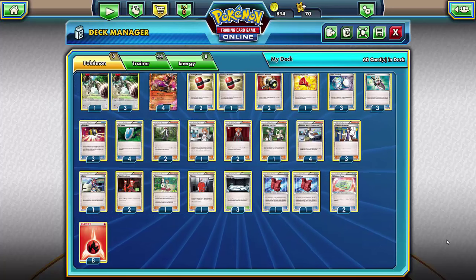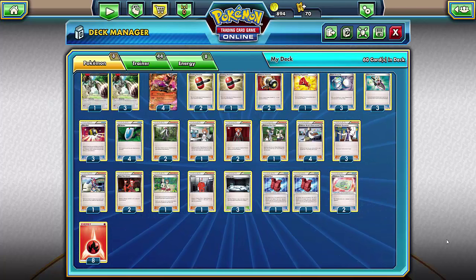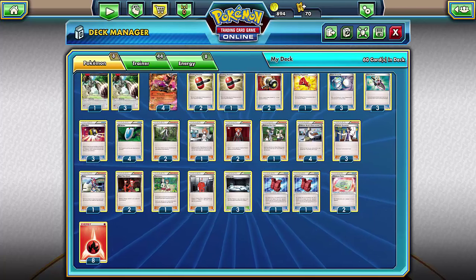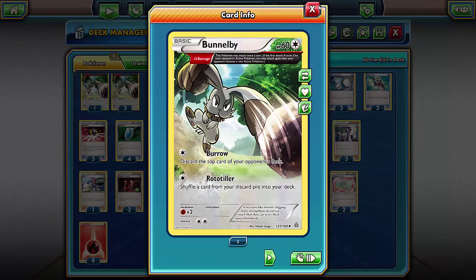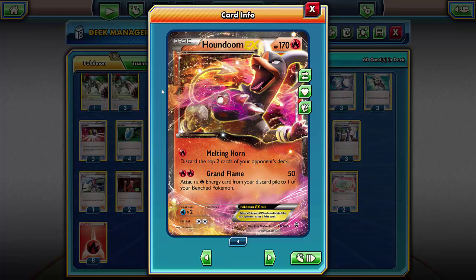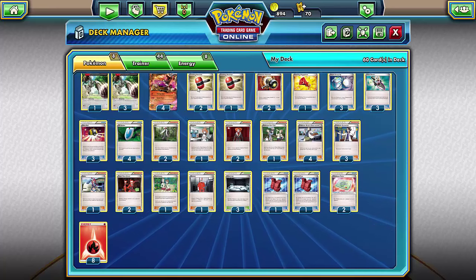So basically we've got this Bundle B Ancient Trait and Houndoom EX deck. The deck is built to discard the opponent's deck, making them draw cards, shutting their energies down — it'll make a lot of people rage quit. We're running four Ancient Trait Bundle B's, so you can attack twice using Burrow to discard the top card of your opponent's deck.